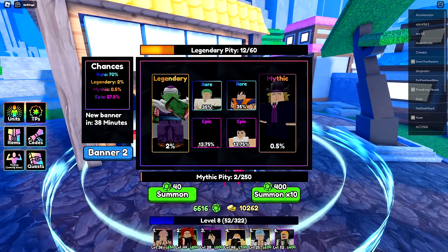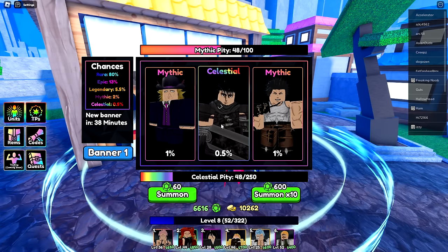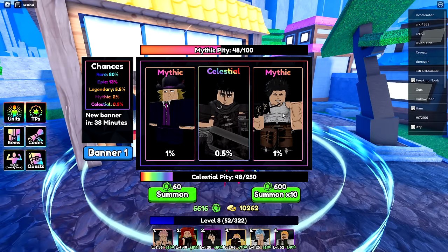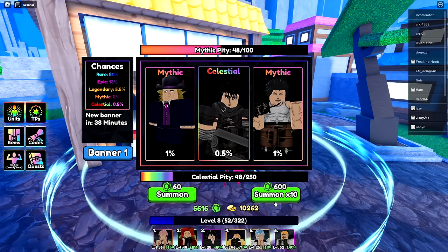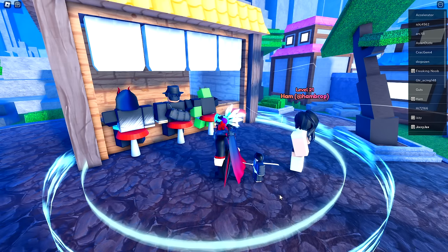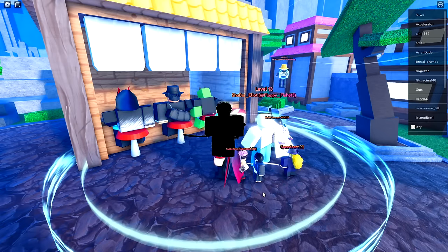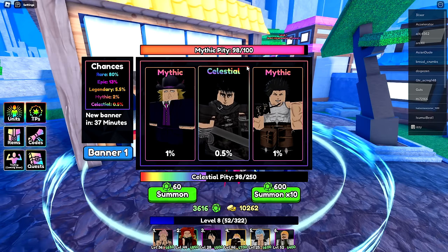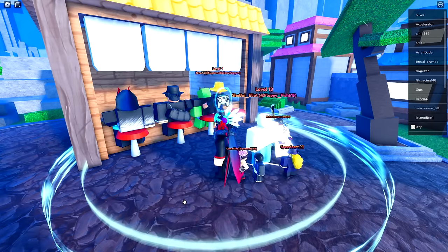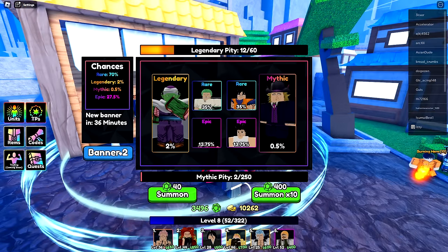There's a new code that dropped overnight — 'fixes' — which gave me 25 rerolls and 250 gems. I hear Guts is good, Yami is really good for early placement because he's cheap, and Speed Wagon for obvious reasons. Let's see if we can get both. Spinning and — Yami! We got him two rolls before the mythic pity. We got two Yamis.